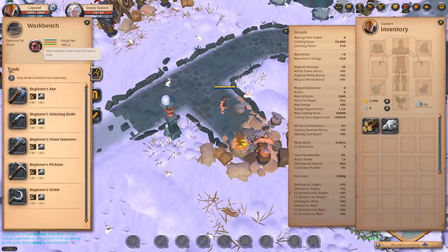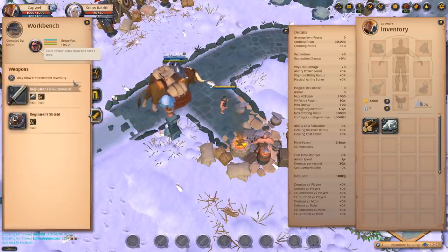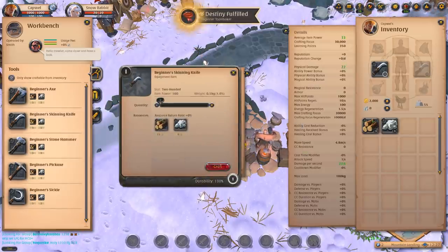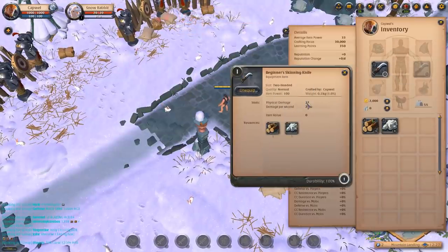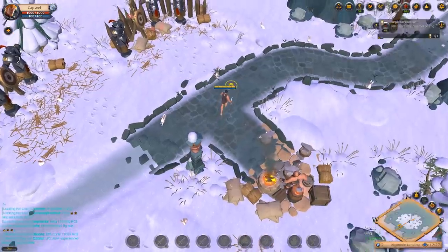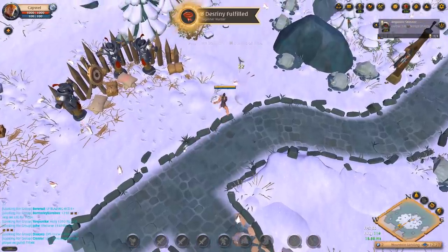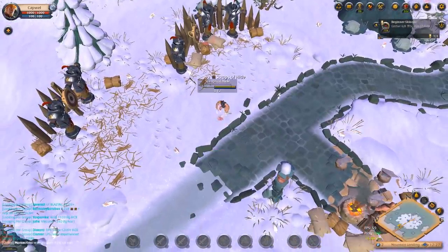Then it tells us to craft our first tool. An easy way to simplify the workbench UI is to show only things you can craft — items you don't have resources for will be grayed out, or you can leave it showing everything so you can see what you'll need in the future. We're going to craft a beginner's skinning knife as instructed by the tutorial. It appears in our inventory, does 22 damage, and doesn't have any activated abilities. Now we need to gather some hide, which is done by slaughtering bunny rabbits and skinning them — right-click to attack, left-click to skin.